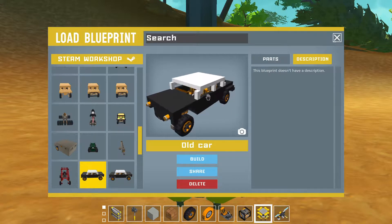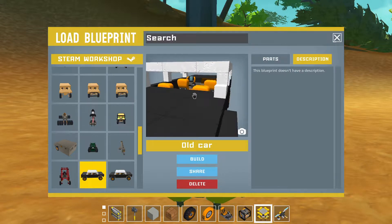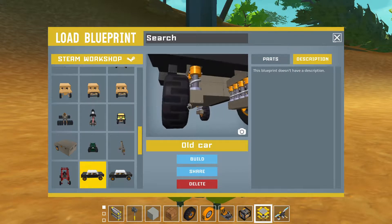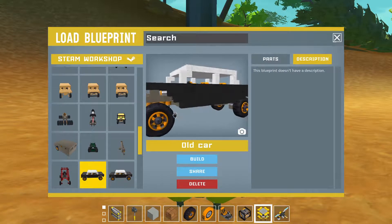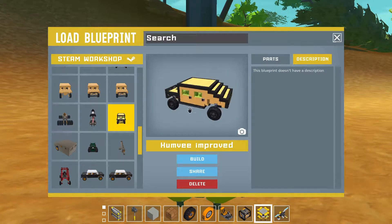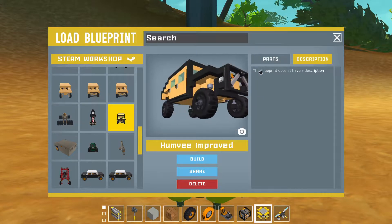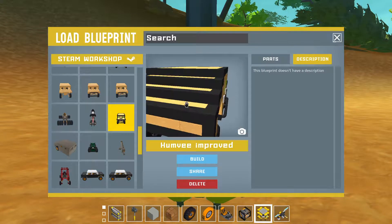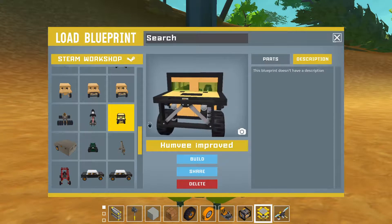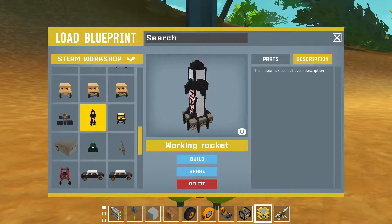My first attempt at a realistic looking car did not go so well. At least I had fun. And it's got that wacky suspension going on again, because I didn't know how to do that stuff. And here's that Humvee I was talking about. A little lame, a little basic. It's kind of cool - you really do get stuck in that and it flips over easy, but it's super fun to drive realistically.